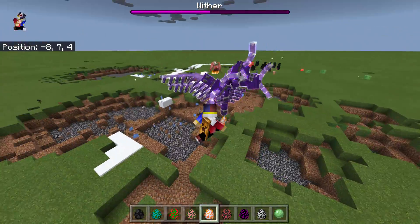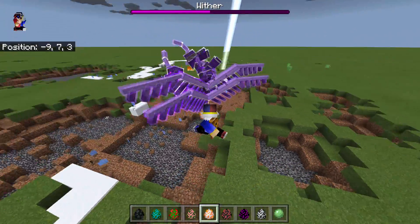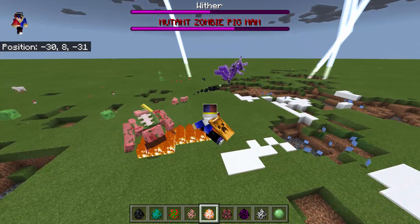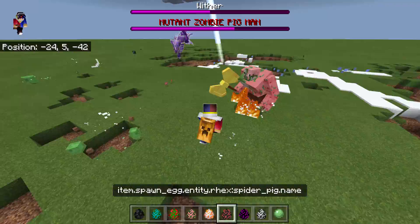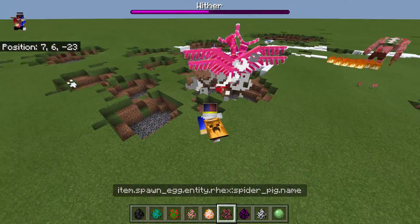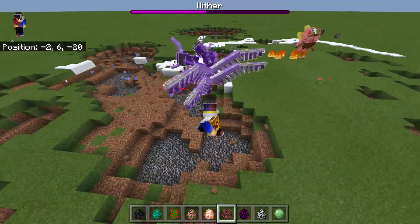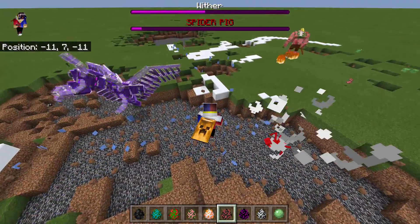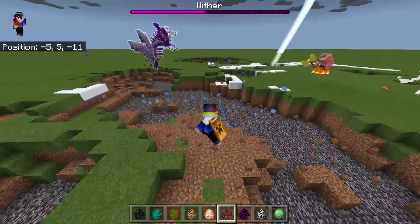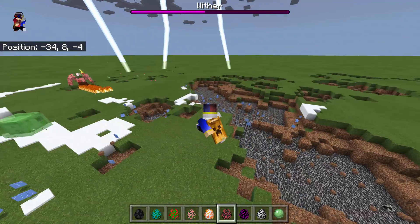The Wither Dragon becomes shiny — it's like a ghost of a Wither Dragon. Let's now spawn the next mob: the Mutant Pig Spider. It's so tiny, I'm not even sure if it can hurt the Wither Dragon — but it looks like it can! This is David vs. Goliath. The Pig Spider is dead.